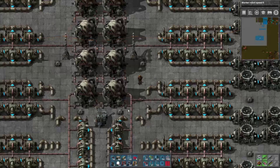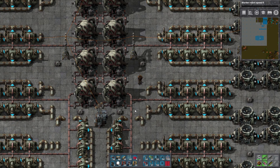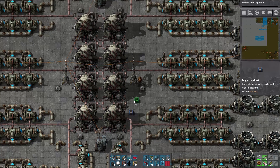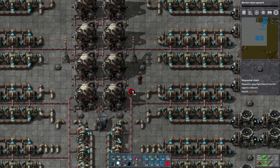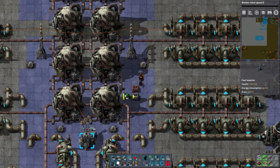Alright, so let's get our inserters figured out. We want to put in fuel, so we know that the fuel cells go in and the expended fuel cells come out. We can do something like this, and we don't even need a fast inserter for this, but that's fine.